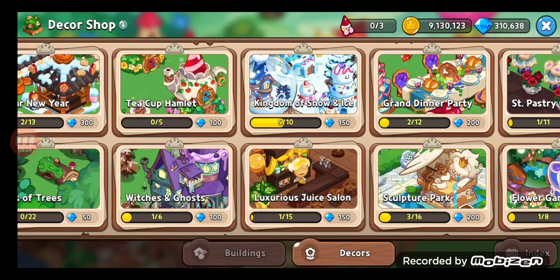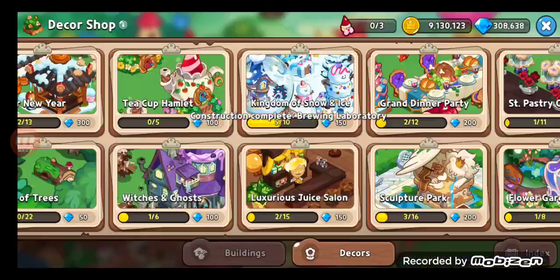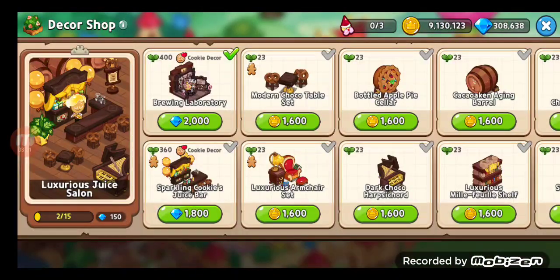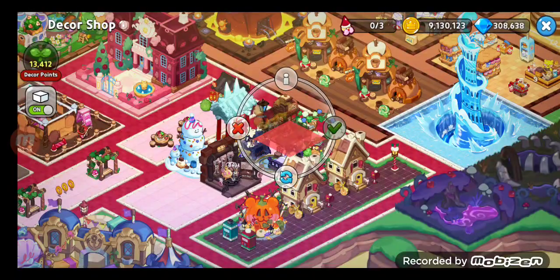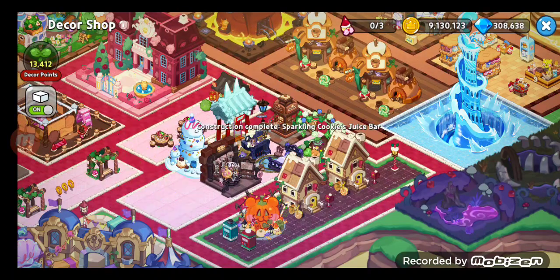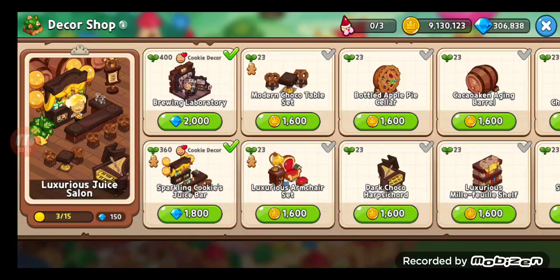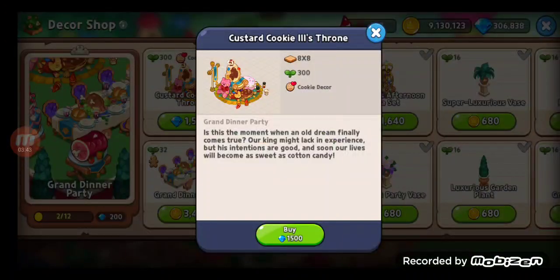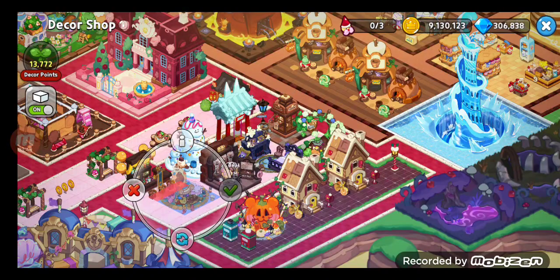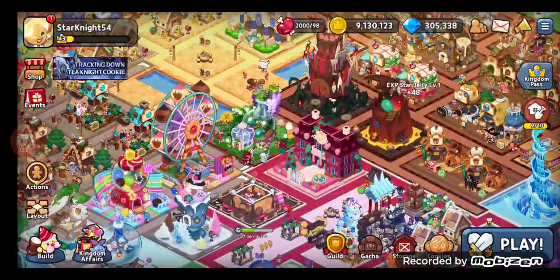Now he's malding. Snow sugar. Pop. Yep, I'm definitely about to drop below 300k. This is gonna happen eventually. Yep, I've definitely gotta remove some more stuff.